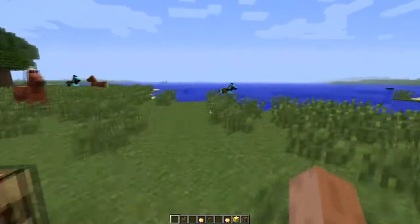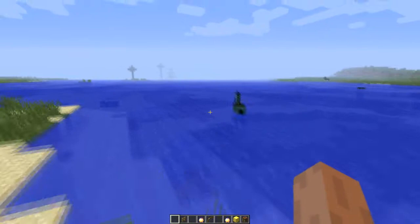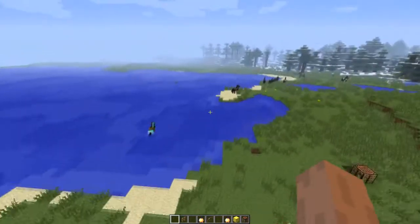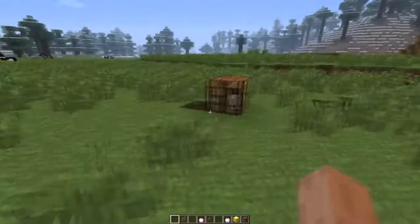If you're not in creative like I am, you cannot craft a saddle — you have to find one. Same with the horse armor, you have to find it. Once you've found it you can obviously use it on a horse.